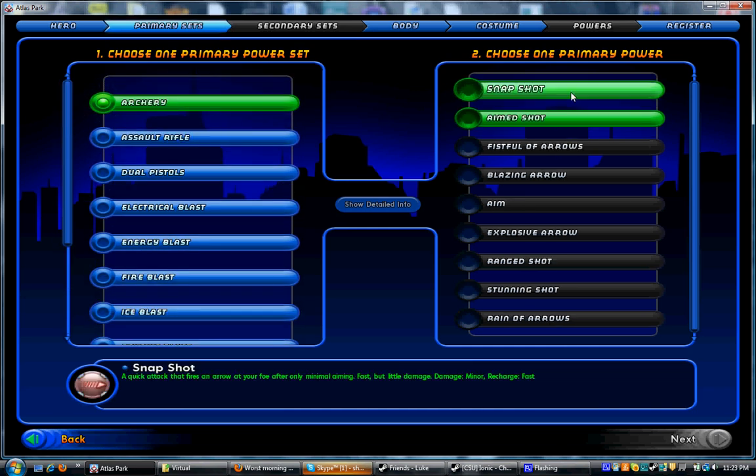Archery is a very lackluster set. It's got the aim, and every blast set has a tier nine — tier nine standing for the ninth power in the set, which is its most powerful. It is always an AoE power that sometimes will drain you of all your endurance, endurance being like your mana bar, the thing that you consume when you're using your powers. Reign of Arrows is a fantastic power — it's pretty much the only good power in archery, or the only power that sets it apart from the rest of the blaster sets.